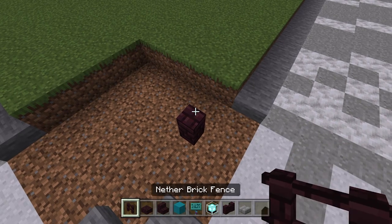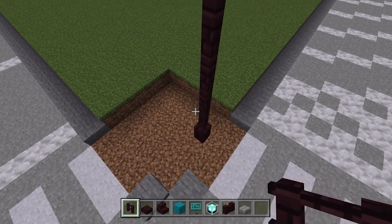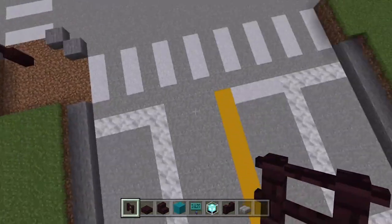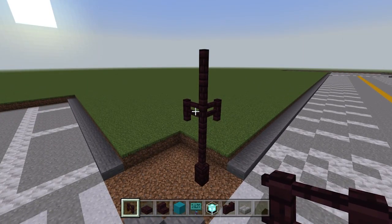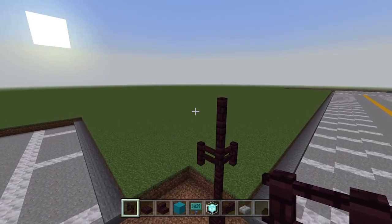Then we're going to take ourselves nether brick fences and we will build these up to five: one, two, three, four, five. On the third one, one, two and three, I'm going to go back on myself for here and here. So basically where there's a road this way and of course that way we'll build ourselves a little kind of signposts. As you can imagine, these are for pedestrians knowing that there's going to be like a bunch of shops this way and wherever going down that way.